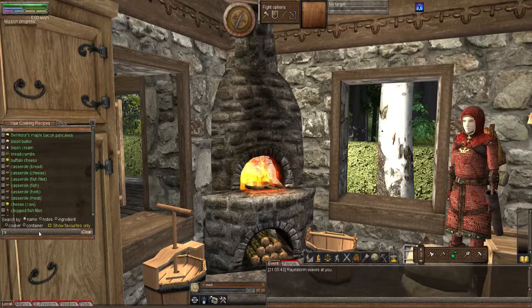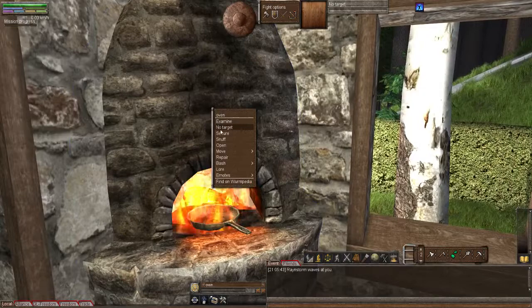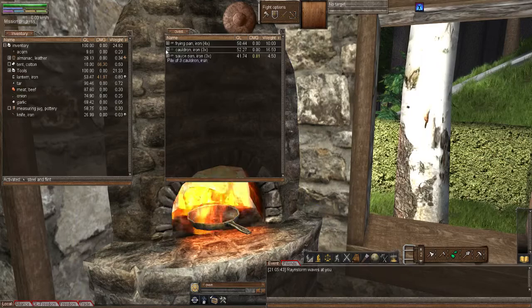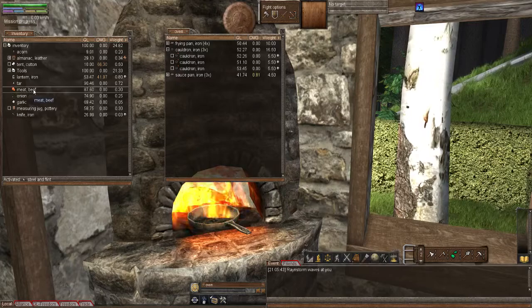So how do we make it if it's not in my recipe list? We go to the oven — that's where I'm going to begin. Let's open up my pocket and the cauldron, because it was the cauldron I was using before, so I'm going to stick to that again. The components we're going to need are diced meat.